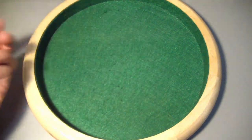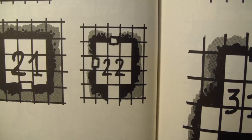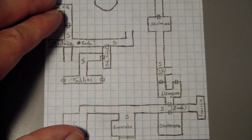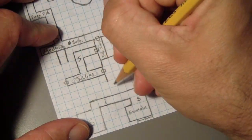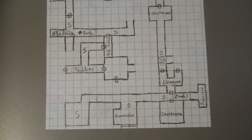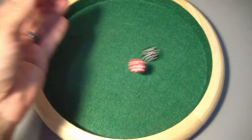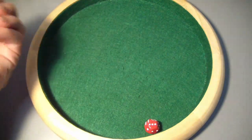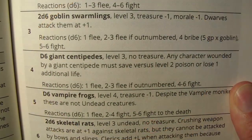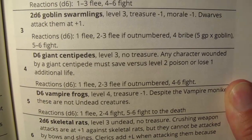We rolled a 22, and that'll fit in there just like a nice little puzzle piece. Let's roll for contents — this time we're rolling as a room, first time in a while. We got a 6, and unfortunately that is just vermin. We then rolled a 4 — we're getting all the creepy crawlers now — d6 giant centipedes, level 3, no treasure.